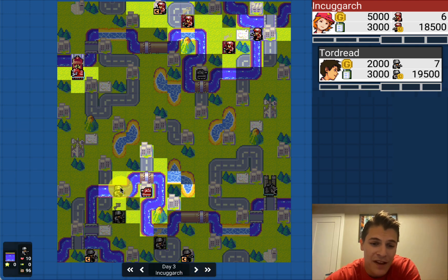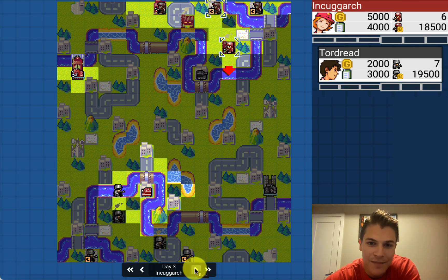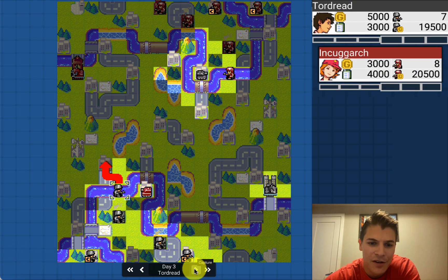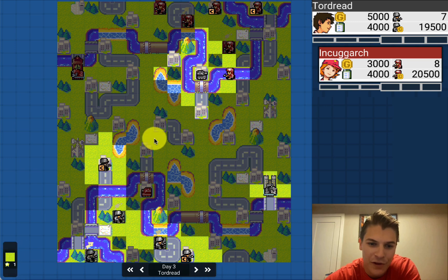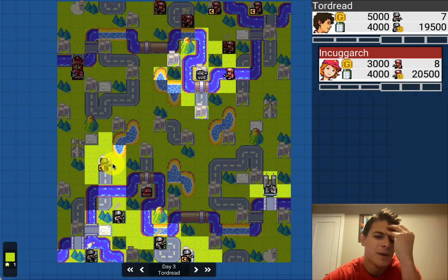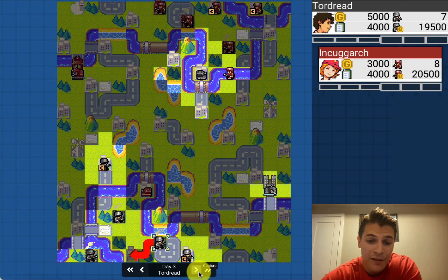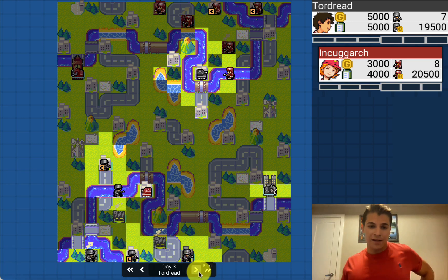Tordred goes super offensive and immediately goes for the middle properties — doesn't even go for the easy properties nearby. I think that's kind of the meta these days. Inkogark did the same thing. Typically you streak toward the middle and try to get those two properties as soon as possible, even skipping some caps. There are a lot of neat little property chains hidden about on this map.